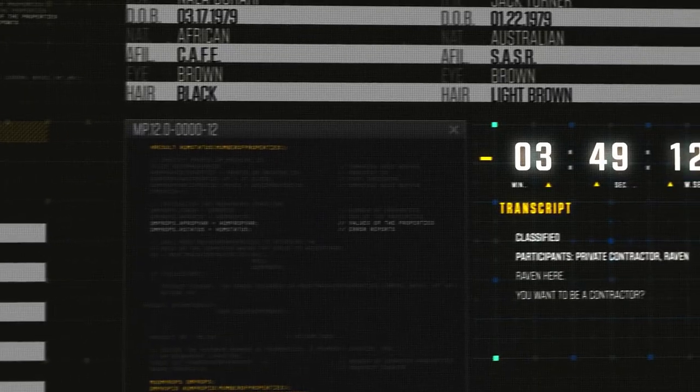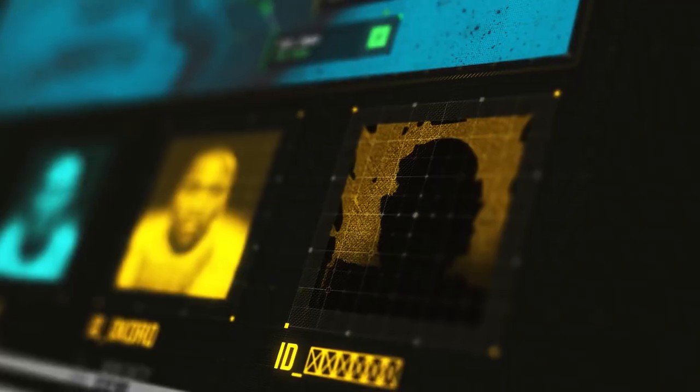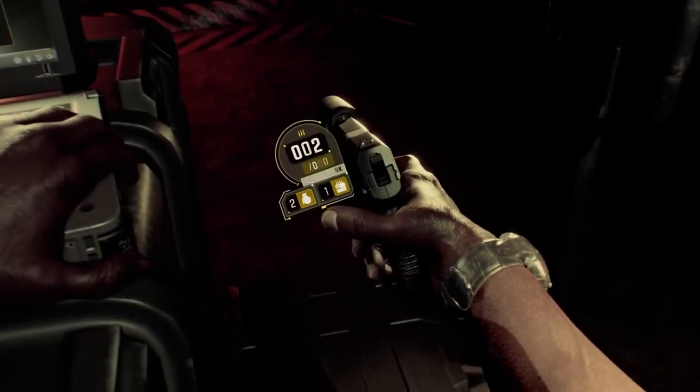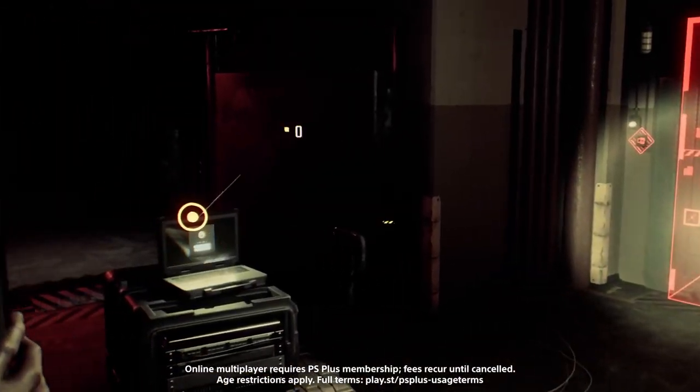Developer First Contact Entertainment also shared how it leveled up its squad-based shooter with Firewall Ultra by leveraging UE5's expansive features and next-gen tech for the PlayStation VR2, with eye-tracking, enhanced haptics, and real-time lighting.